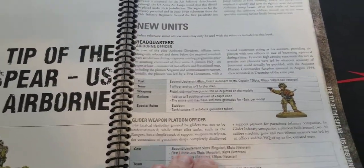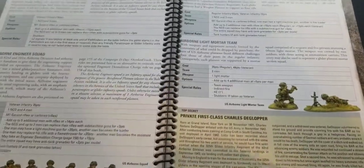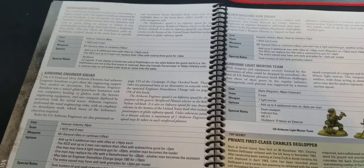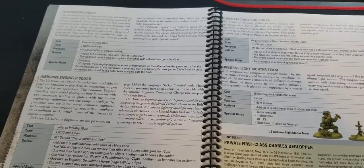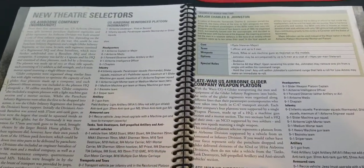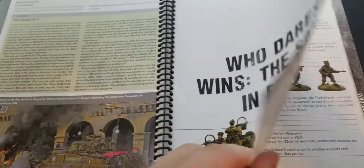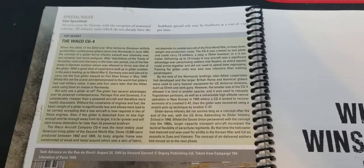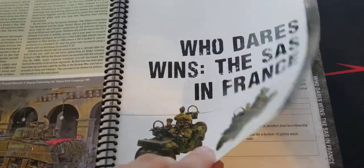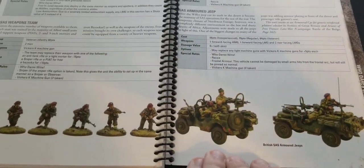Tip of the Spear covers Airborne, getting a really awesomely detailed airborne force with all kinds of new goodies. Then there's the SAS - let's not forget about them - and the WACO CG4 glider. Elite Spearhead is interesting there, and SAS in France with all kinds of SAS shenanigans and goodies.